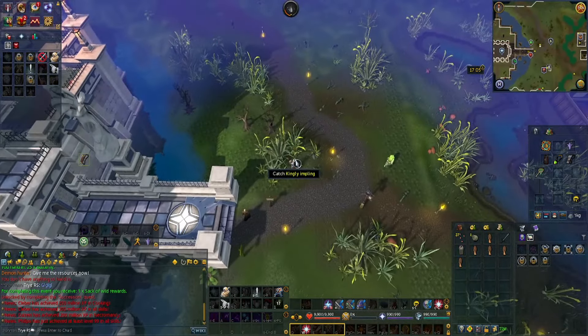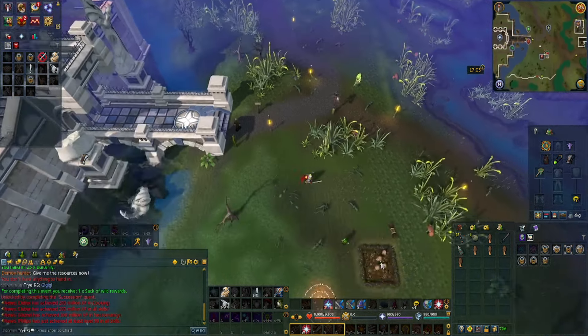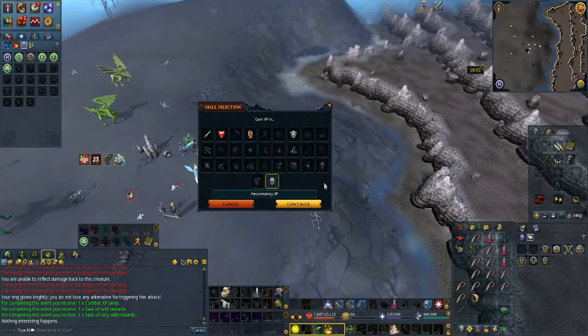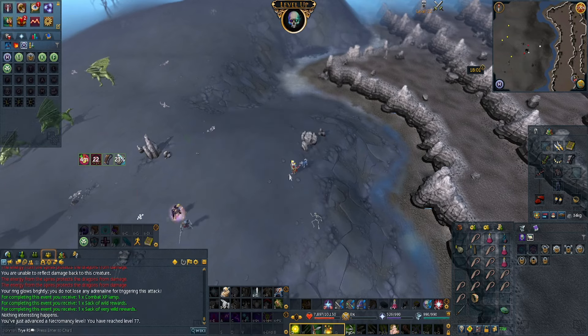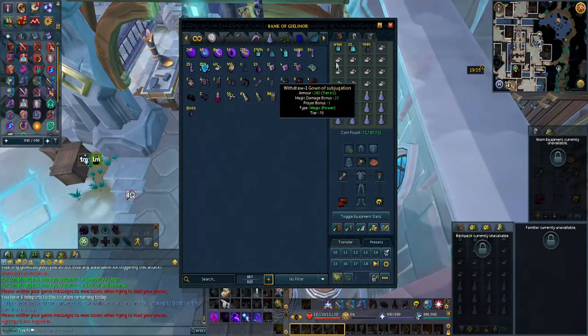After that I did a herb run and the morcello mushrooms, and I actually found a kingly impling, which is extremely rare. I did the King Black Dragon rampage and used the XP lamp on Necromancy. I should have gotten 77 or 78 Necromancy right there, as those events give pretty good experience since most events give you combat XP.